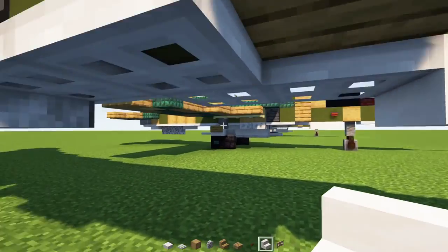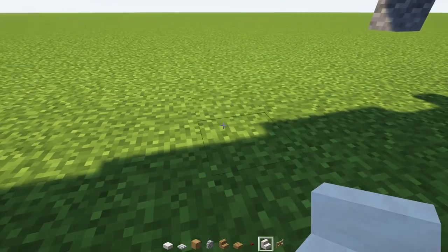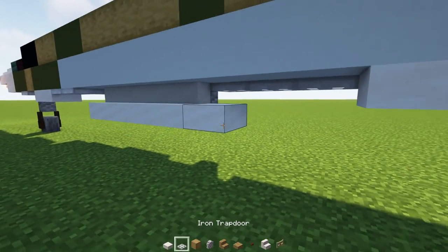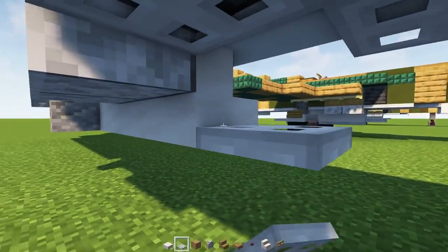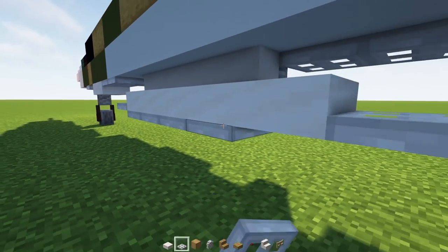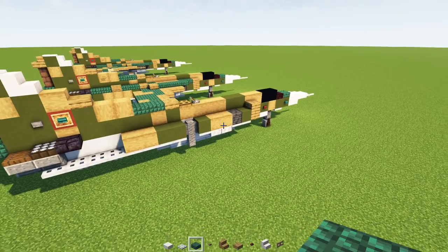Next up let's go over here on the inside. We're going to add in smooth quartz stairs facing right side up, four blocks long. Then smooth quartz slab. Then an iron trap door on the very edges. And then in the middle we'll add in iron trap door hanging on the underbelly — just like that. Another iron trap door right there.